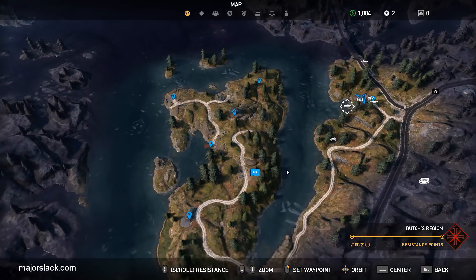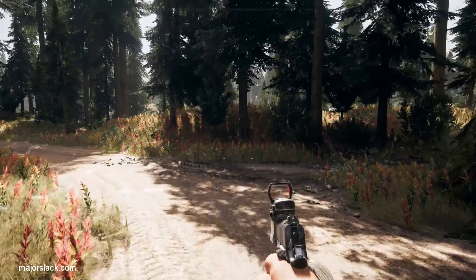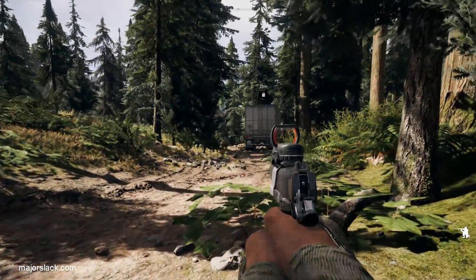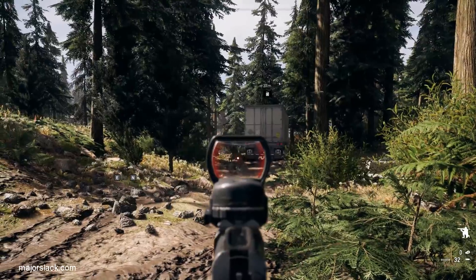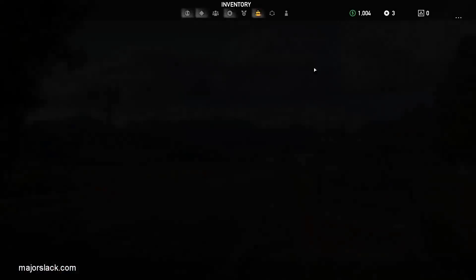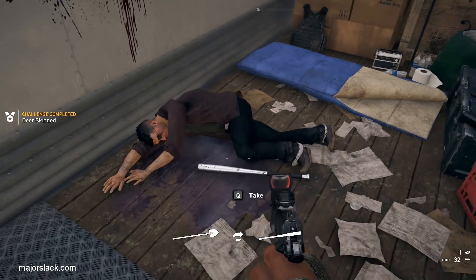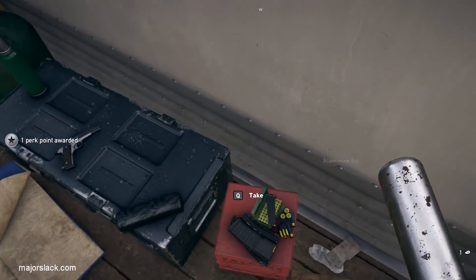Let's fast travel back to the central radio tower and we're going to skin a deer. Just go along here and look for this truck. Use your binoculars to tag the deer. Try to go for a headshot and you'll kill him quickly — wait until he calms down and goes to eat. Got him right away — headshot. Skin the deer and you get another perk point. Now we're up to three. You can loot this truck too — hit the switch, it opens up, and you can swap out your crappy pipe for an aluminum baseball bat and grab some other supplies.